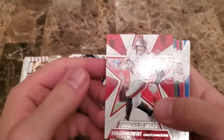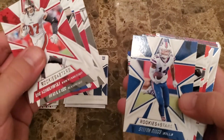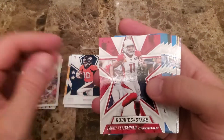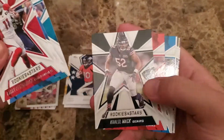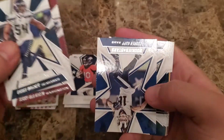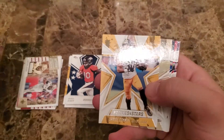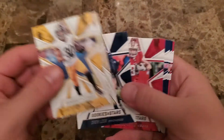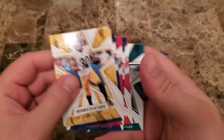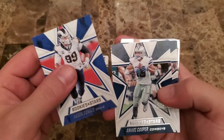I'll grab a good chunk of the base and go through the second stack. Gronk, Carr, Allen, Hopkins, Diggs, Montgomery, Odell — these base cards are kind of a dime a dozen. Eckler, Parker — if you're trying to build the base set they obviously help, but other than that not a whole lot of excitement. It's a pretty basic design. These are all the quote-unquote stars from this set.